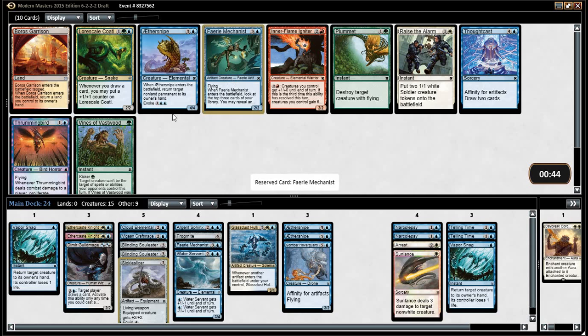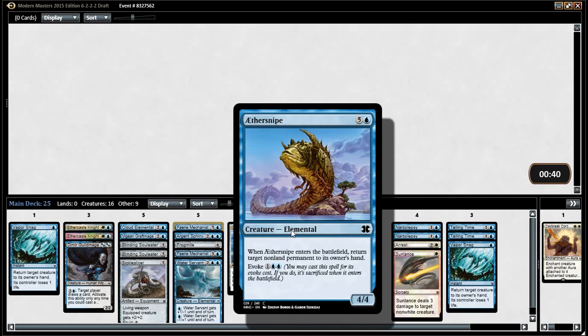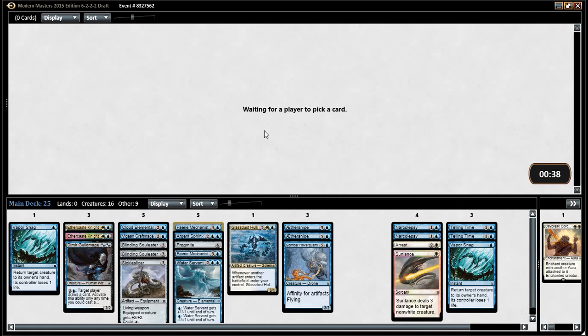Mechanist. Thoughtcast. Mechanist over Aethersnipe, probably. We already have two Aethersnipes — I mean, there's six drops. Like a decent percentage of the time. They're at 25 so you can make some cuts.